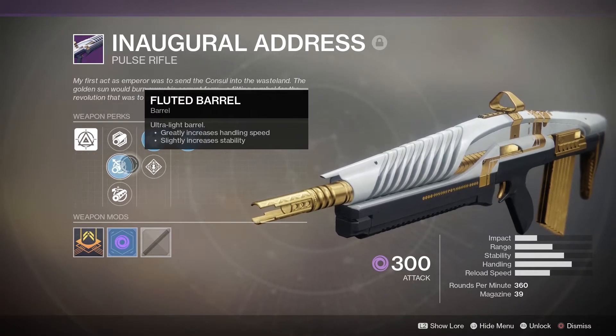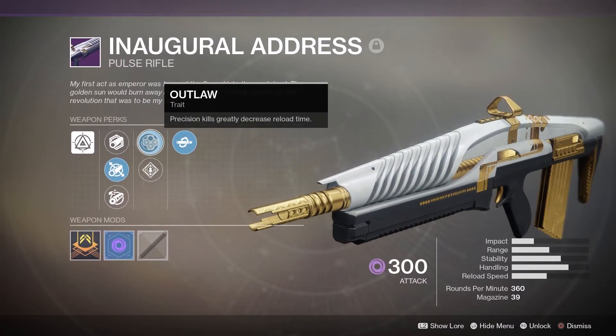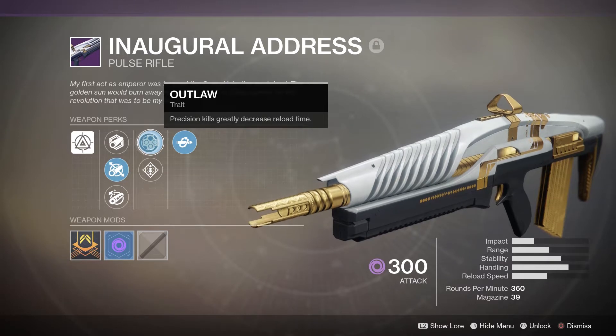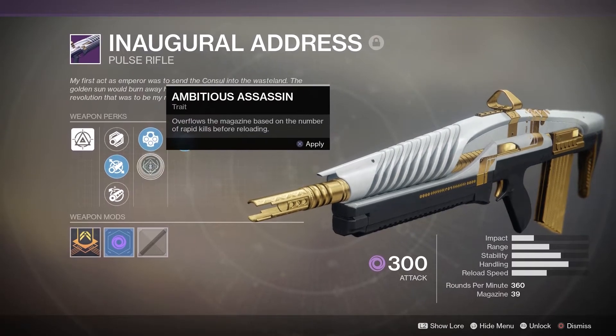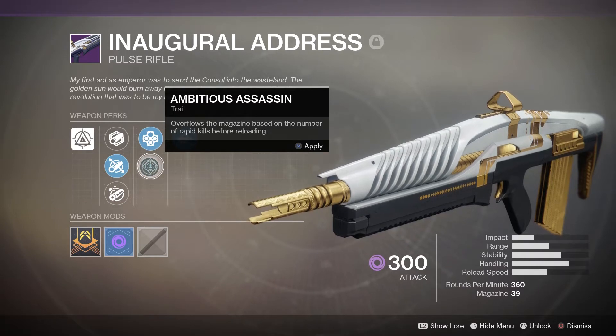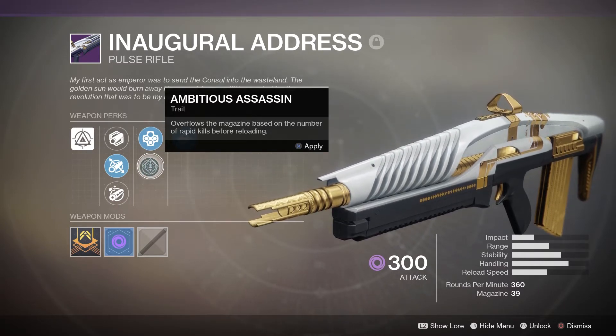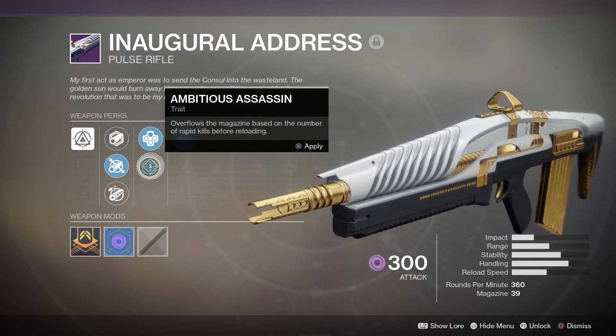In the middle column we have Outlaw, which on precision kills greatly decreases reload time — we love that perk in Destiny — and Ambitious Assassin, which overflows the magazine based on the number of rapid kills before reloading. I haven't thoroughly tested Ambitious Assassin, but I can say it's probably one of the most useless perks in PvP.